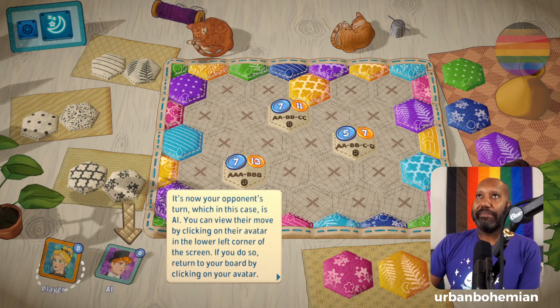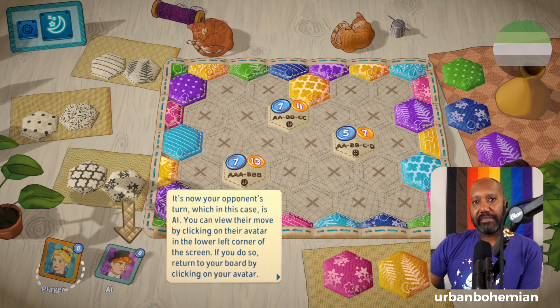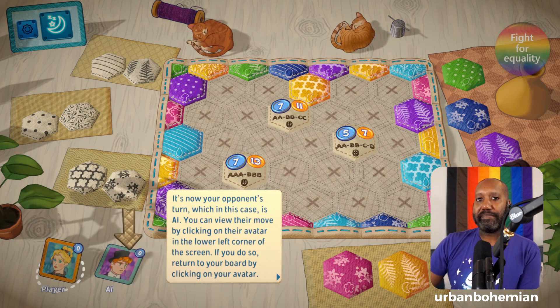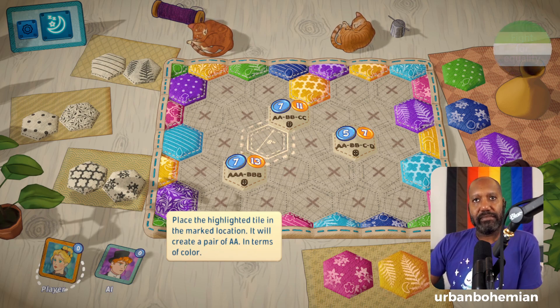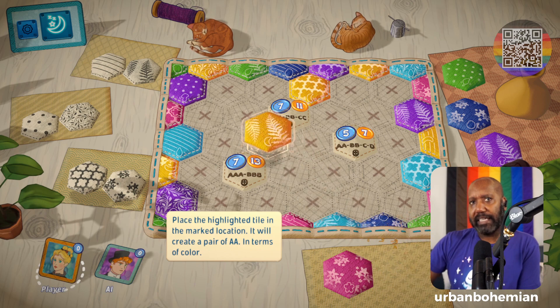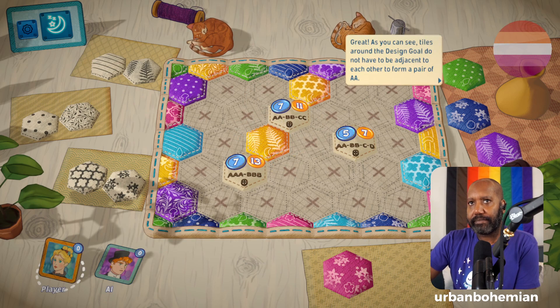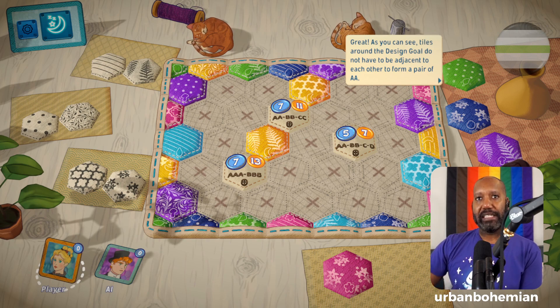I am not all about seeing what my opponent is doing, but I guess — okay, so they have their own quilting board and they're doing their thing. Your opponent has finished their turn, so you can make your move now. Place the highlighted tile in the marked location. I thought I'd need to put it next to it, but apparently not. As you can see, tiles around the design goal do not have to be adjacent to each other to form a pair — thank you for letting me know that.